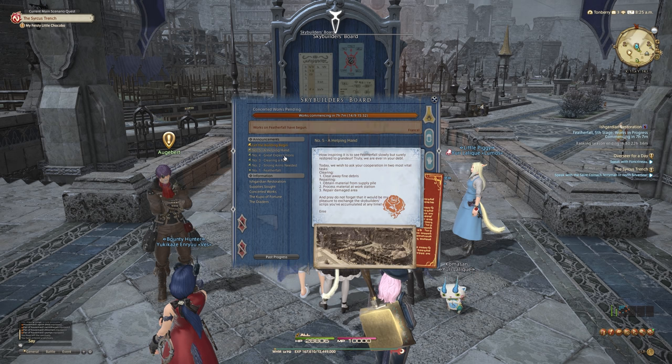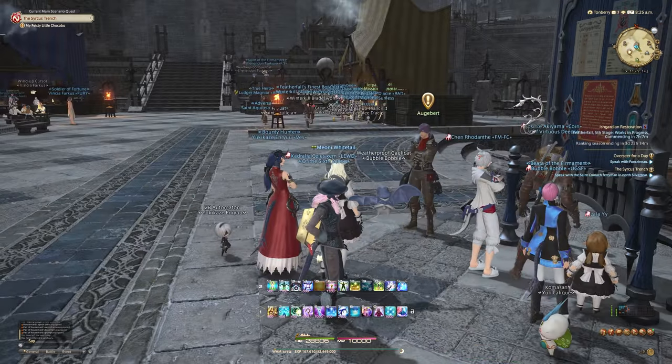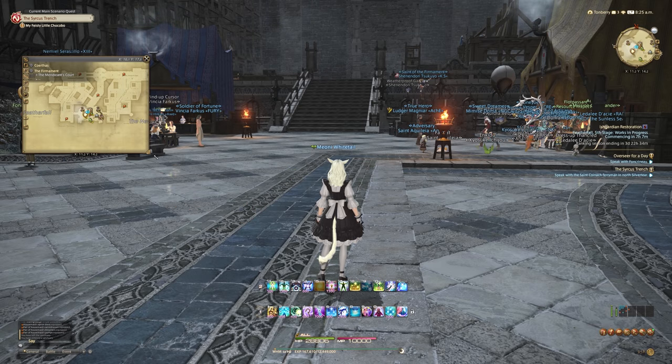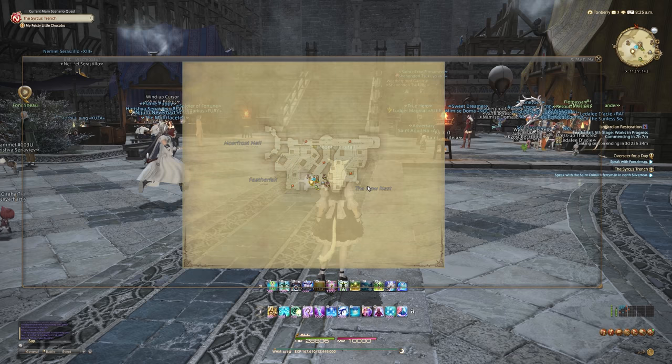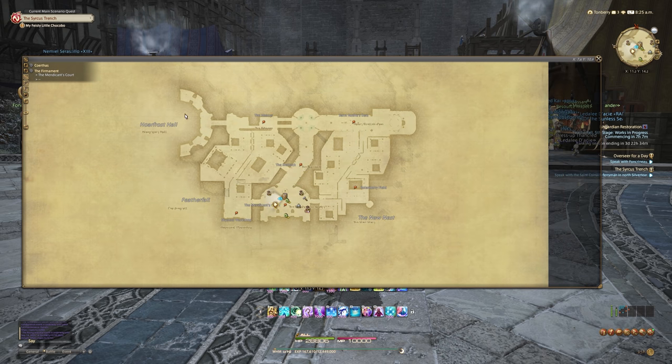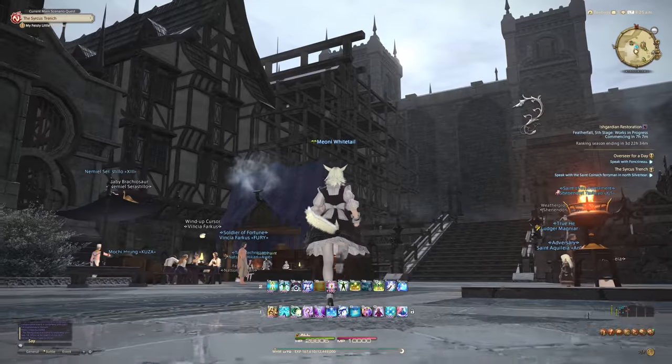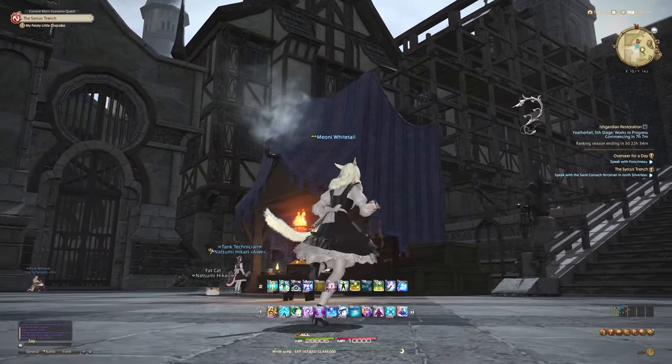Let's go see what stage five slash six looks like, because obviously the big thing about this is that it's ever-changing and each stage looks very different. Oh my god, it's even unlocked the Hoarfrost Hall! On my server, Ragnarok on Chaos data center, we haven't even got access to the Hoarfrost Hall yet. Oh, this is going to be a lot of fun. I don't remember the houses looking as beautiful as this — are you kidding me?